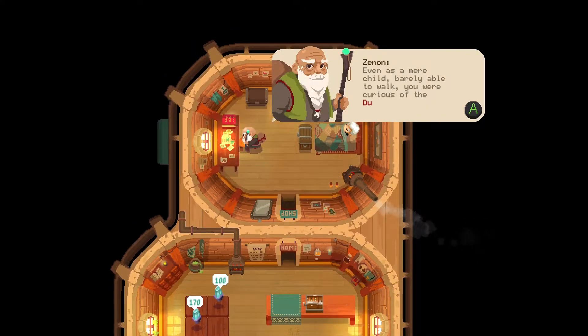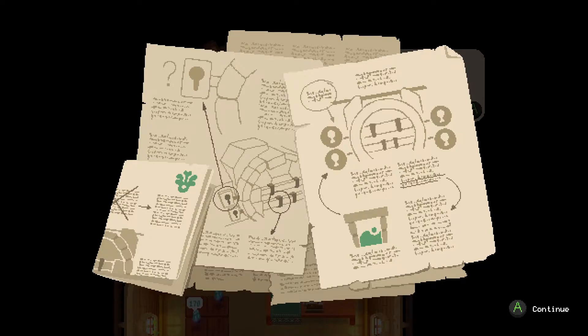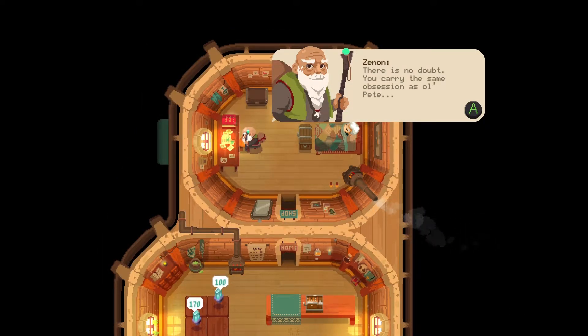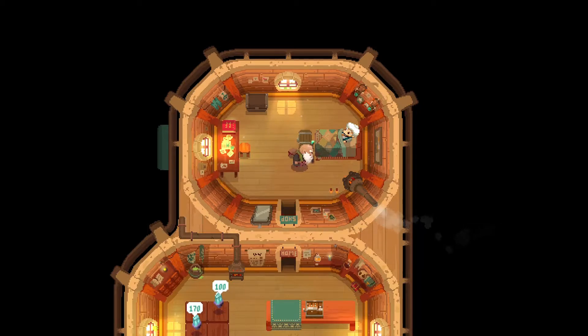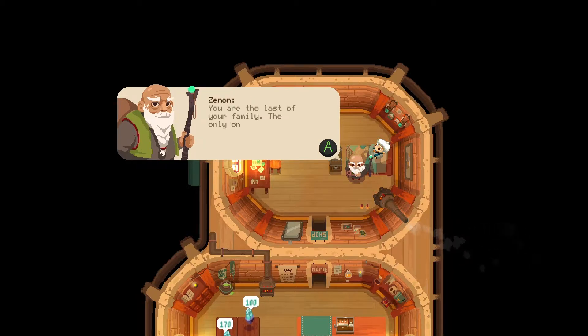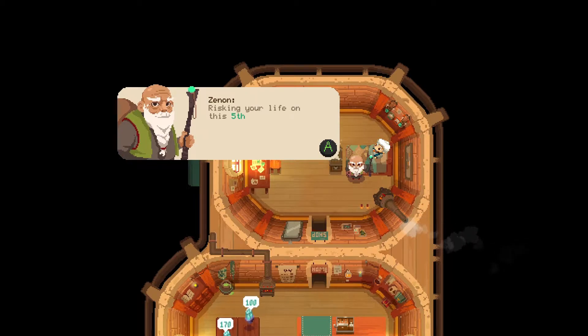Even as a mere child, barely able to walk, you are curious of the dungeons. There is no doubt you carry the same obsession as Ol' Pete. Morning, boy. Did our little merchant bite off more than he could manage? Will, listen to me — the hard truth is this: you are the last of your family, the only one left to run Moonlighter. You can't keep pushing yourself like this. Risking your life on the fifth door nonsense is foolish. Just leave it. Find some artifacts, then use your pendant to get out of the dungeon. And stop using that broom of yours, you daft boy.